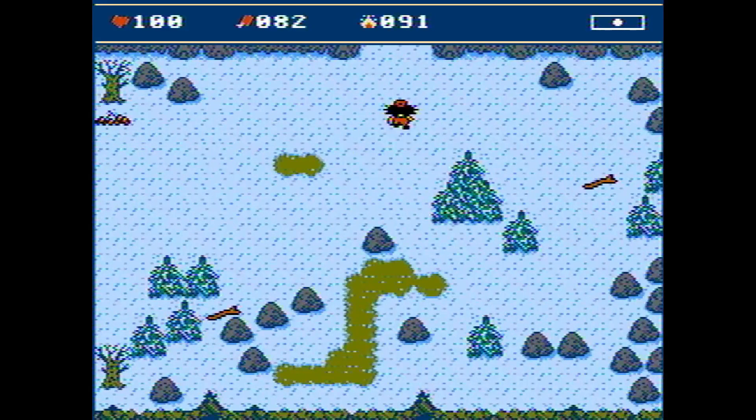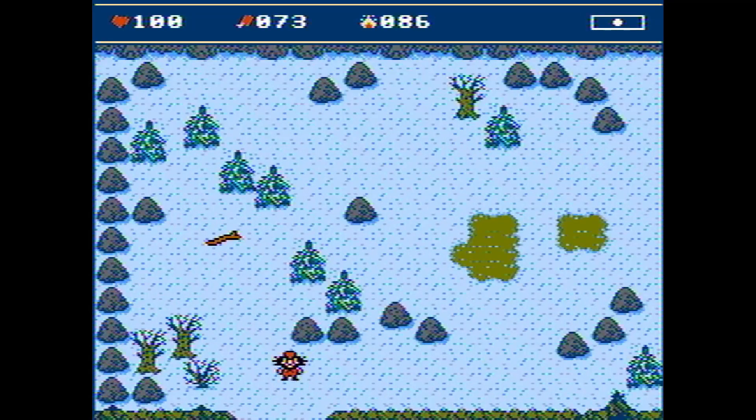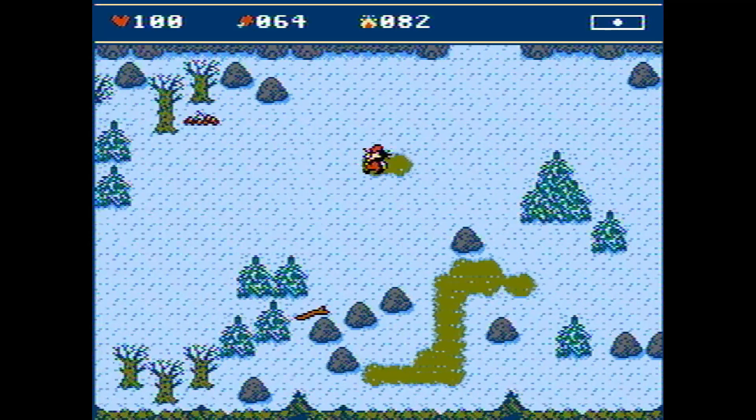Another new change was a completely new location which can be accessed if you go to the far right end of the initial map. There you will find an entrance. The reasoning behind this feature was to add a bit more items to collect, plus entering and leaving this new location would trigger animal regeneration and also item respawn.